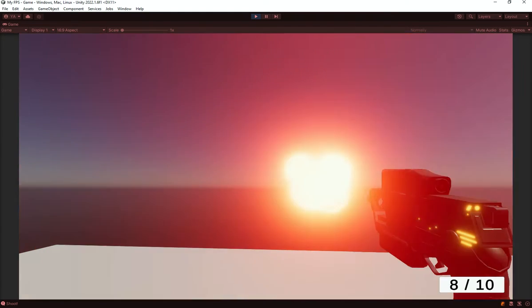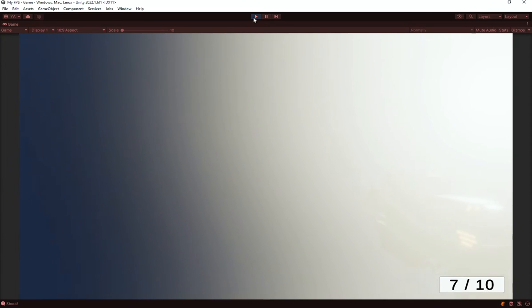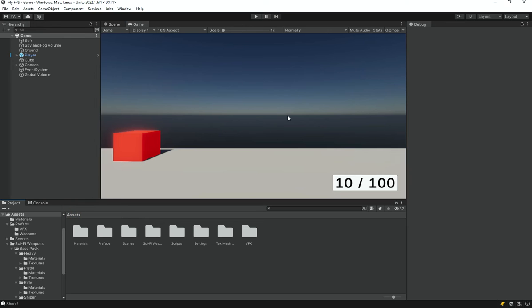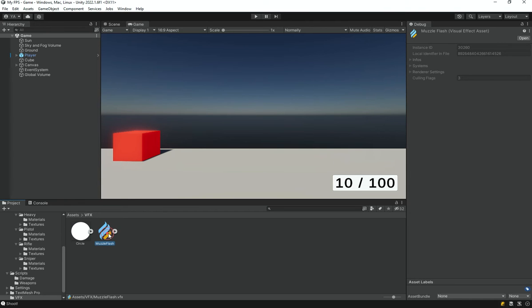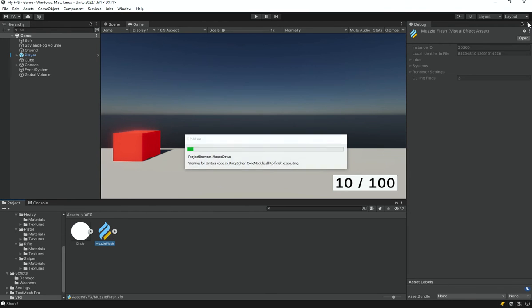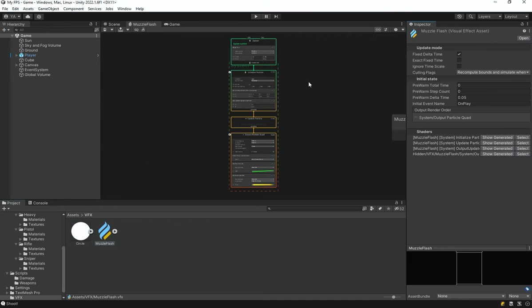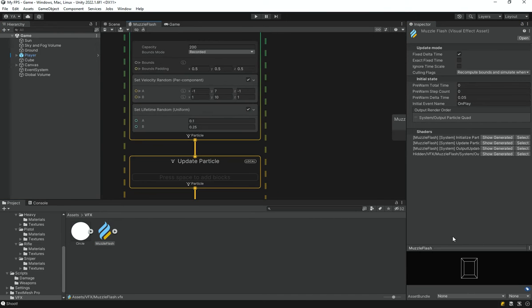We're not sure why that's happening. First, let me reduce the brightness of the bloom effect because it's a bit too much. I'll go under VFX and open up the muzzle flash asset. Once it opens, I'll change the view mode from debug to normal.